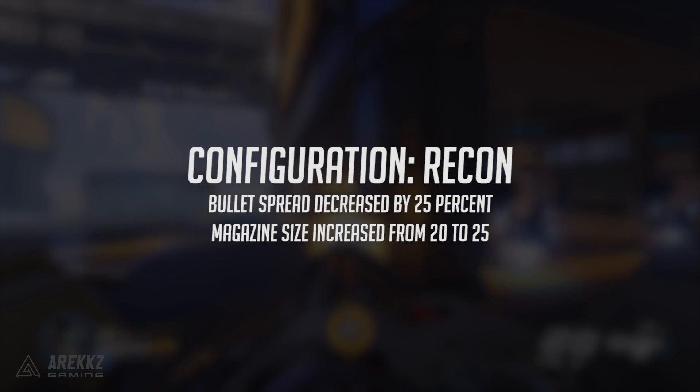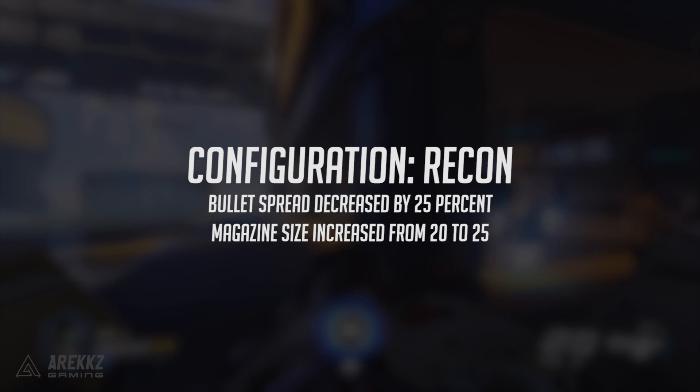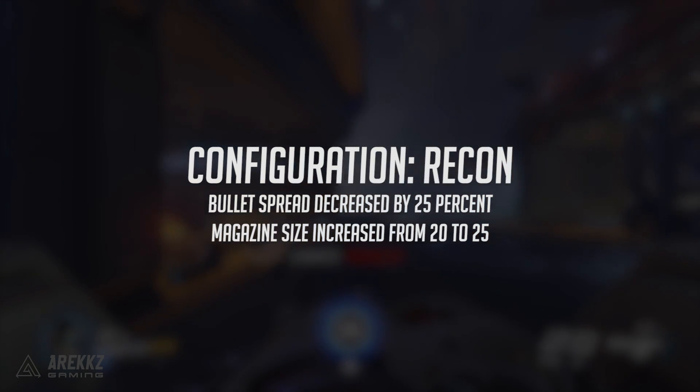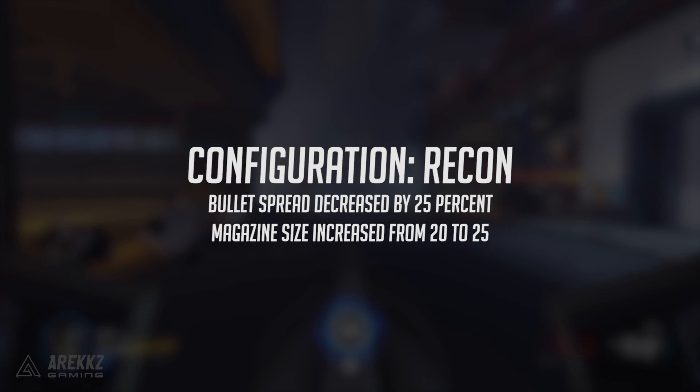As for configuration recon, whilst in this mode your bullet spread has decreased by 25%, making it a little bit easier to pick off people from slightly more extended ranges. Your magazine size has also increased from 20 to 25.